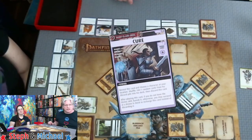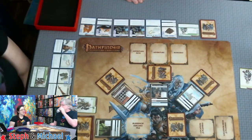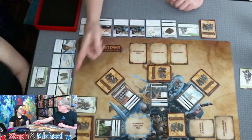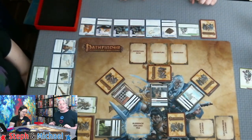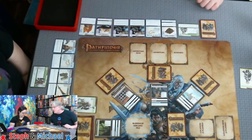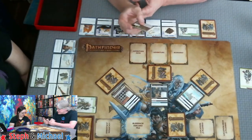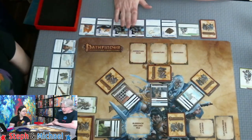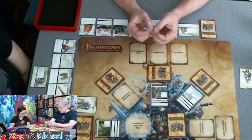Steph's ability: when she would discard a weapon for its power, she may recharge it instead — which is really good, meaning she can use her weapons without fear. If she doesn't have a weapon she's in trouble. To close the Woods you succeed at a Wisdom or Survival 6 check. My Wisdom is a d6, Steph's is a d8 so hers is slightly better. I'll probably go to the Woods to beat up monsters, and when I get cards in my discard pile I'll come over and help heal.